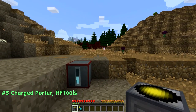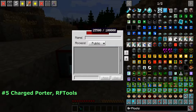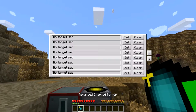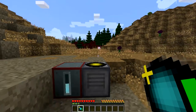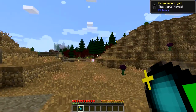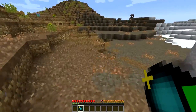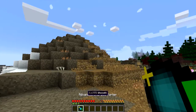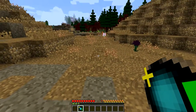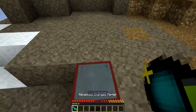Number 5: the Advanced Charged Porter from RF Tools. This portable teleportation device allows for quick and easy teleporting wherever you are in your world. Simply shift right-click the device on a charged meta receiver to store the location for later use. Then simply right-click with the Charged Porter in your hand and you'll be teleported to the stored meta receiver. This device will even work across dimensions but will use up more power doing so. When shift-clicking this device in the air, you can select up to 8 previously stored meta receivers, so you can go anywhere your heart desires.